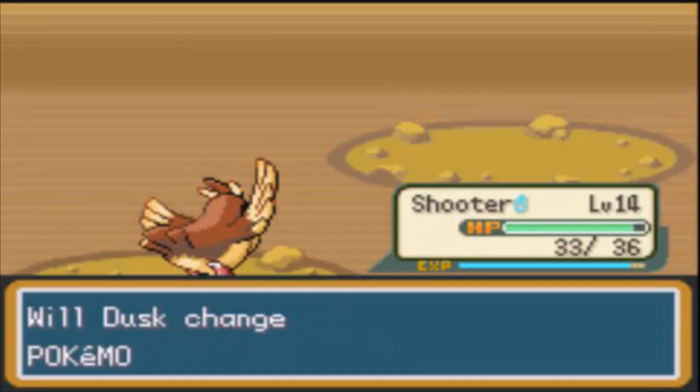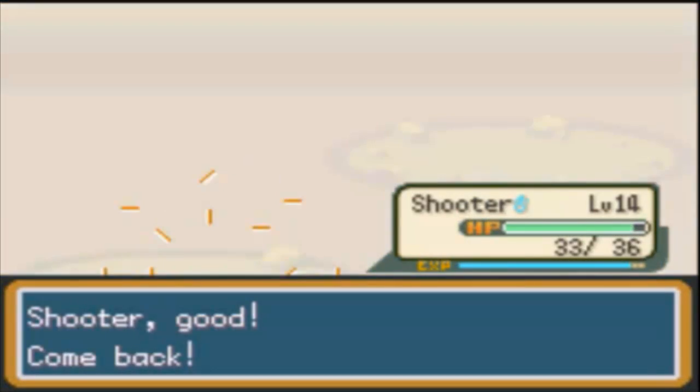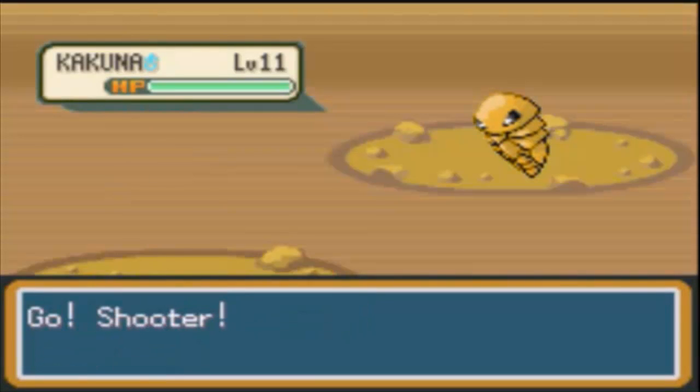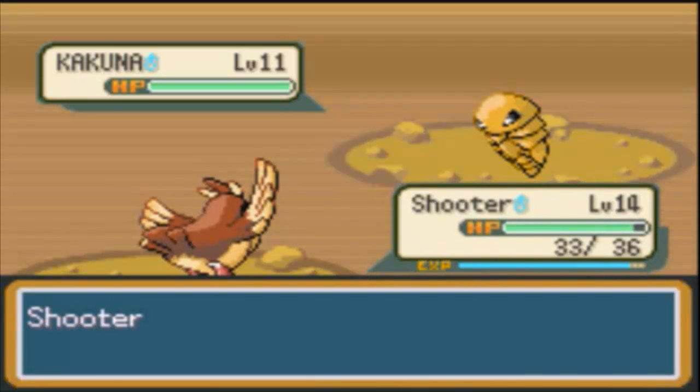Shade didn't grow a level, darn it. I'm just gonna keep switching — doing this switch strategy because Shade does not learn very good moves for a while. Once it learns Bite it'll be better, even though it's a special attack it's still a decent move. And as soon as it learns Wing Attack, that's when it'll really become good.